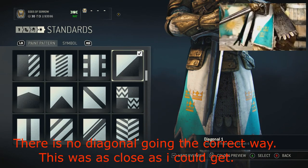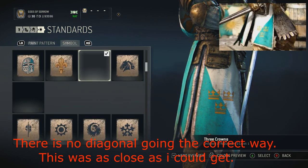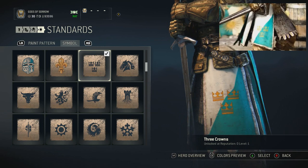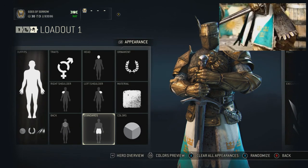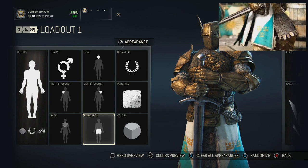For the pattern on this area, it'll be Diagonal One, and your symbol will be the Three Crowns, just like he has. His is a little brighter, but this works just the same. That should be it if you're trying to look like Dominic in the game.